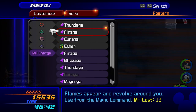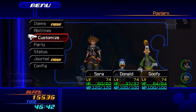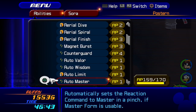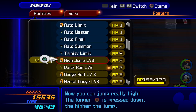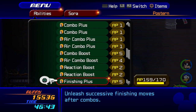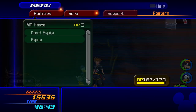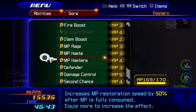Although Magnaga is not a terrible idea if you'd rather use that instead of Fireaga. These are my abilities as of right now. I have Auto Limit on — it just saves my ass sometimes. I don't have Quick Run because I don't really like it. I recommend equipping MP Rage and Hastera — those are going to be very nice for you in here.